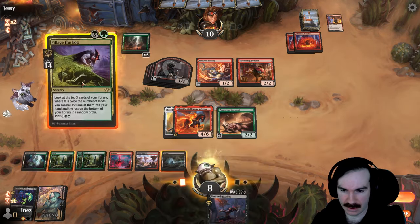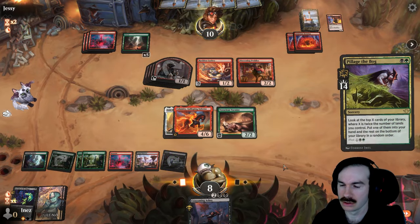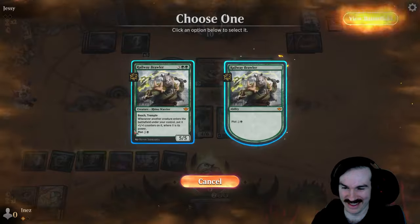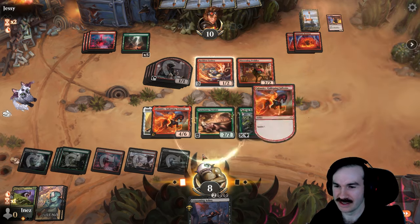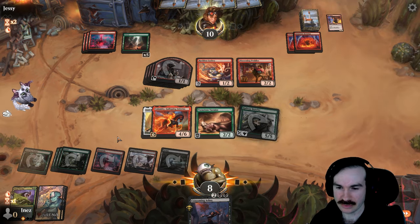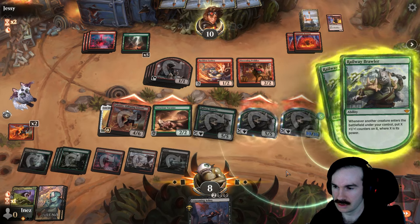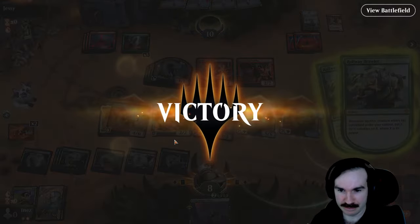Pillage the Bog — that seems pretty good. I can still cast Consuming Ashes. Brawler it is — make two more copies of it with Calamity. Oh my god, that is so strong. God, that is so strong! Wowzers! Alright, we'll see you for the next one. Mana's good, we got a two-drop and a four-drop. Calamity's fun — somehow managed to not have difficulty getting double red in two games, which is nice.